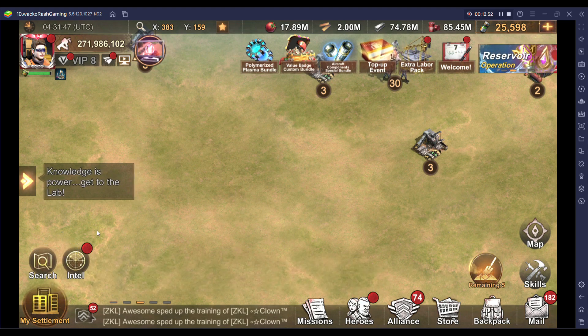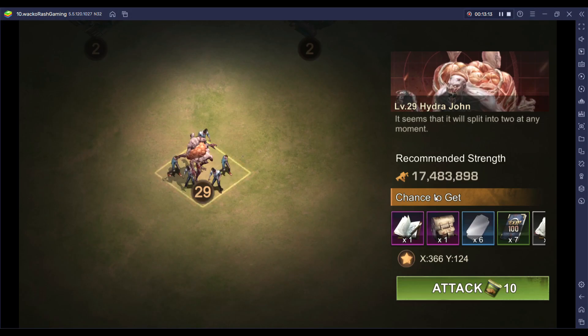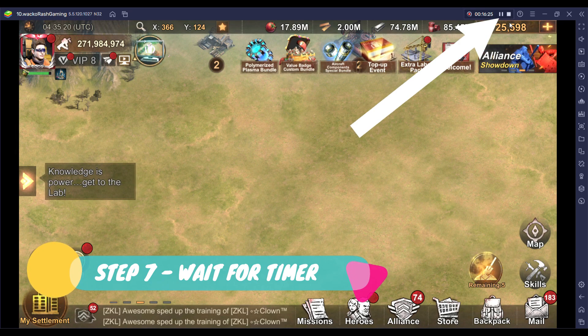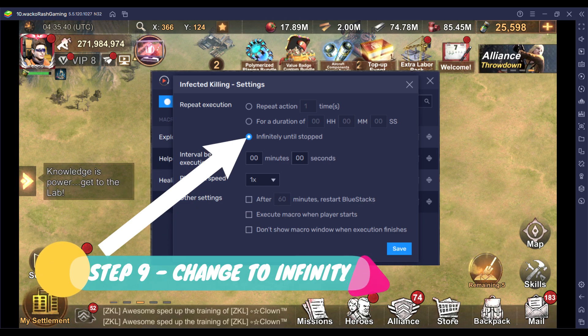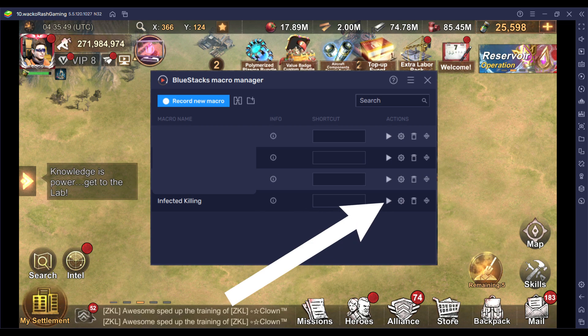You can now stop the macro. Step 8: Name your macro and save this. Step 9: Go to the settings button, on repeat execution, change the radio button to infinity until stopped, then click save. Step 10: You can now run the macro. Just remember to repeat step 1 and step 2 before you start the macro when you log into State of Survival the first time for the day.